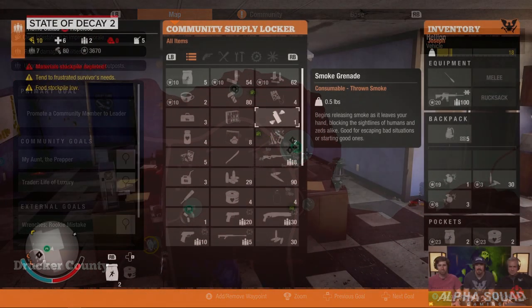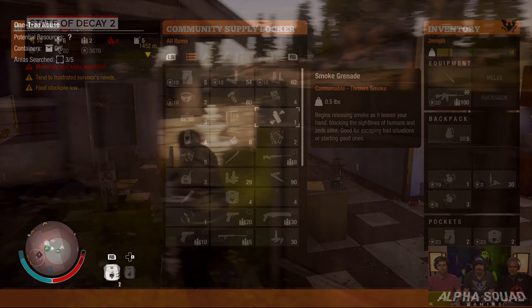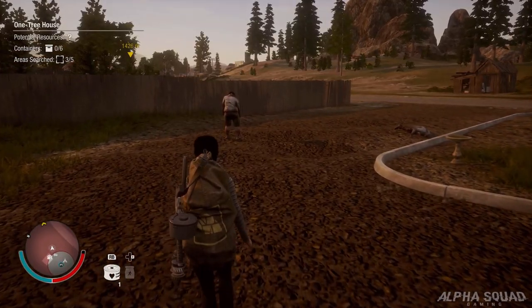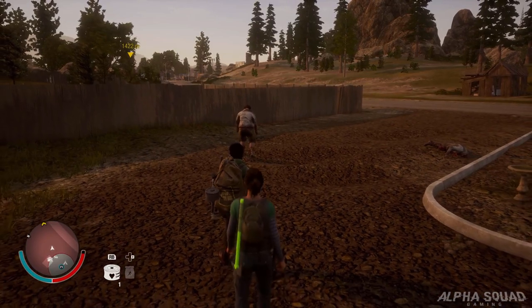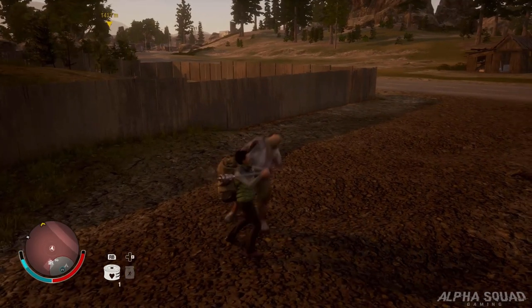Moving on, here's a good look at the supply locker with the all-items tab open. Up until this point we really never had a definitive answer on how many things you can actually put in your supply locker. I confirmed this with Jeffrey, one of the devs over at Undead Labs. He said the only limit to storing stuff in the supply locker is how much the game's code allows — and he went on to say you could probably put over 10,000 items in your supply locker without it hurting anything, because there really is no limit.